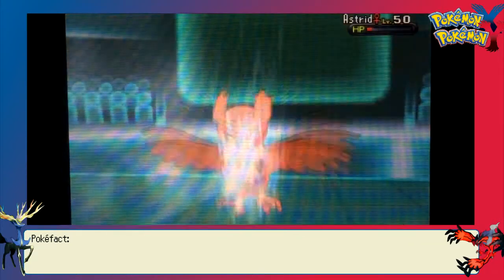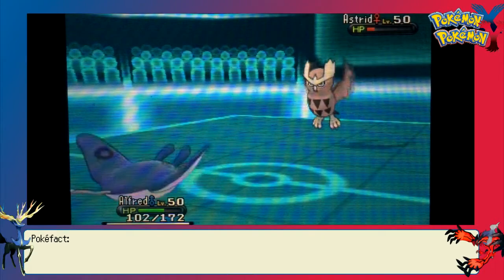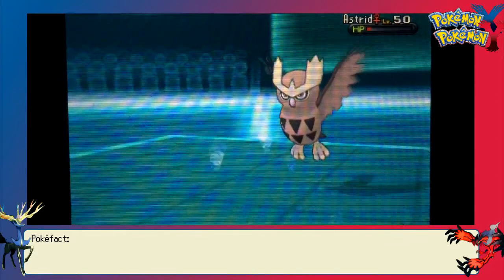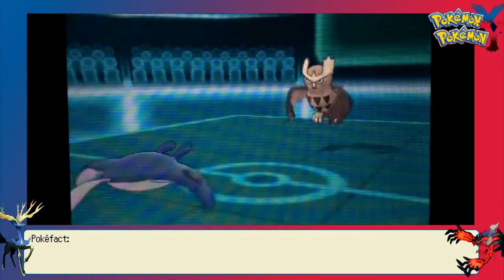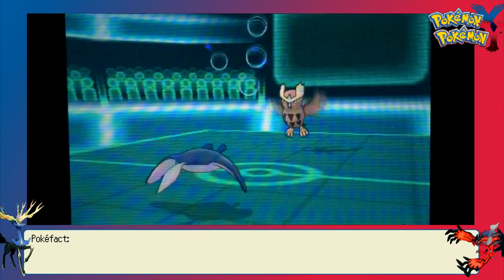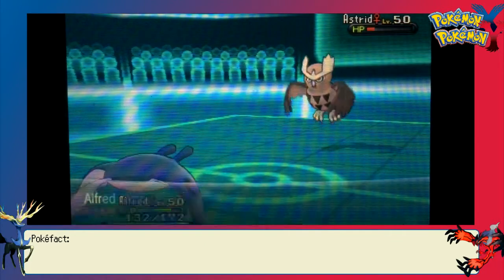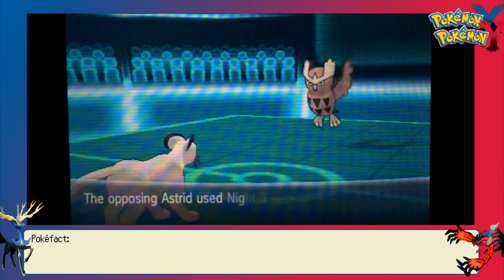He switches out to preserve his Meowstic for later screens. I hit Noctowl, but with Light Screen up it takes the Scald fine and doesn't get burned. I go for Ice Beam as he uses Defog — exactly what I was hoping for. I don't KO Noctowl because it has amazing bulk. To pay me back for freezing him, he lands Hypnosis, which is very surprising — both that he was using that move and that it actually hit. It's not a reliable move, but it worked. What he doesn't know is I have Sleep Talk, so I'll use Mantine as sleep fodder.